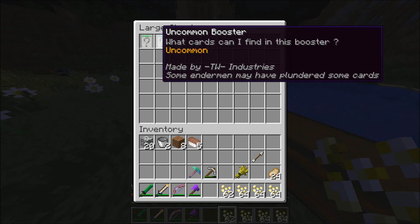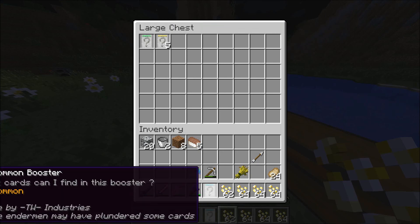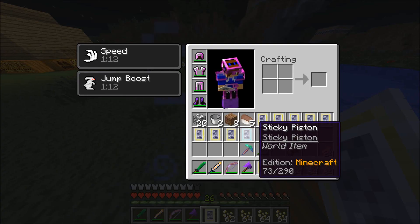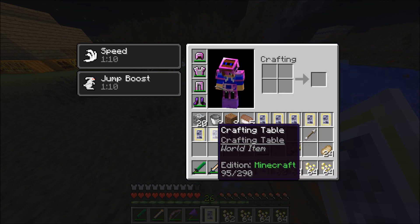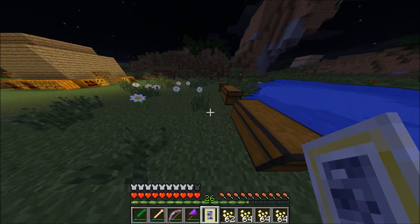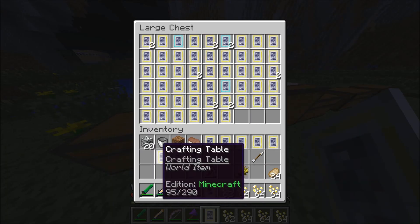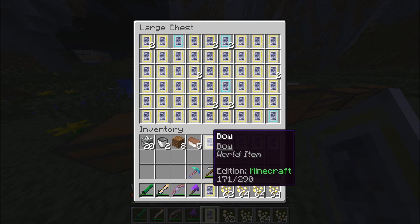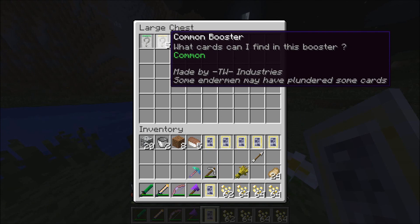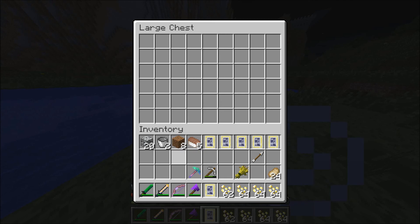Since we're out of time, let's open an uncommon card. Sticky Piston, Soul Sand, Crafting Table, Bird, Bow — you know, all that stuff. Cool. Nice. Out of room. I'll just scootch everything down one. We've got the space, we've got time.